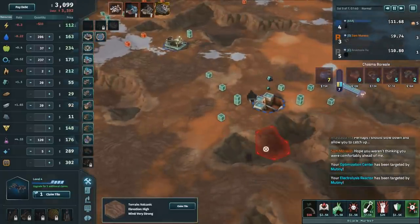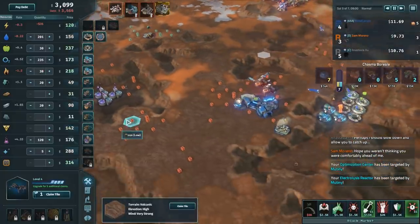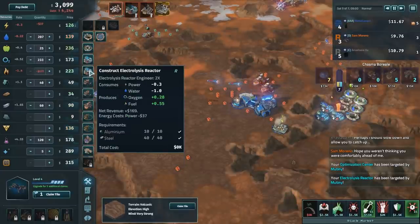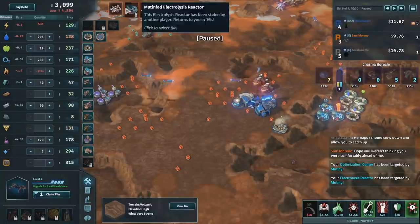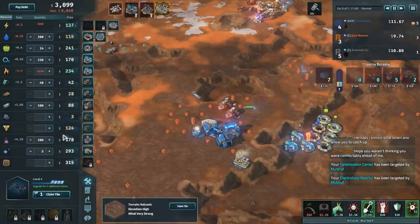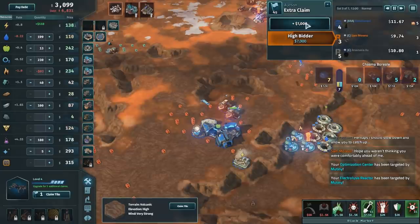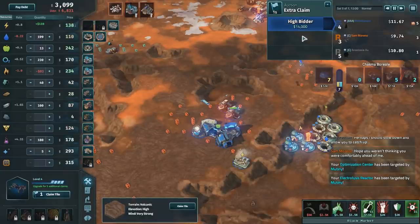There's a mule — somebody used a mule to get some carbon from there. We need more fuel and water. The mutinant electrolysis reactor will stop mutinying soon, so we'll get more fuel. A new claim is available for auction — I'm going to pay for that, even though I only have 3,000 at the moment. We can just put that into our debt and pay it off by selling loads of chemicals when prices rise. I definitely want an extra claim. 14,000 — I think I'm going to get outbid... No, I got it! Thank you very much.